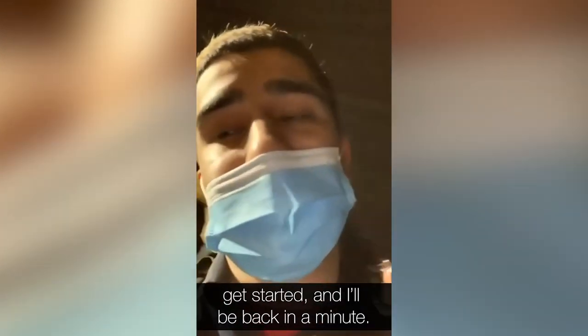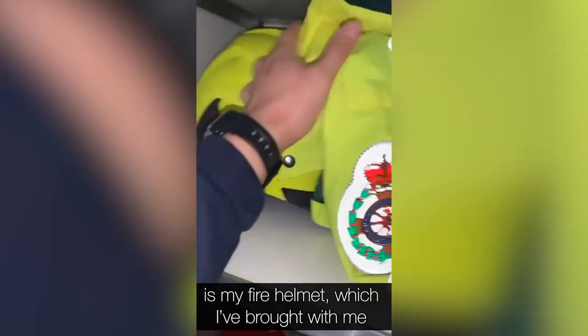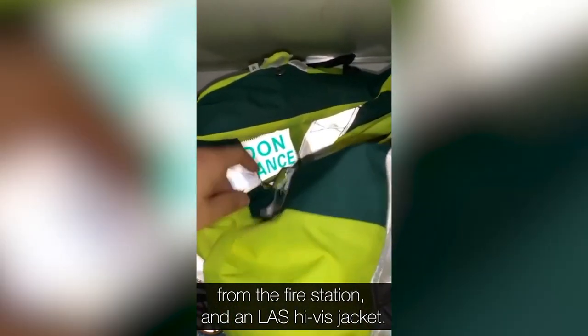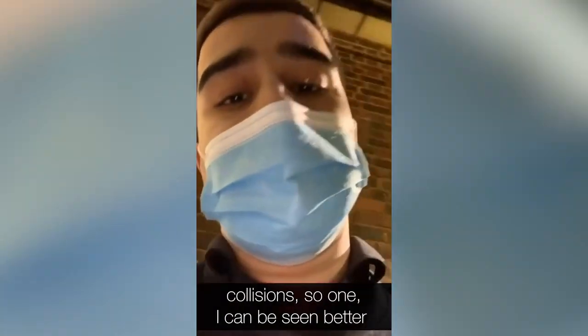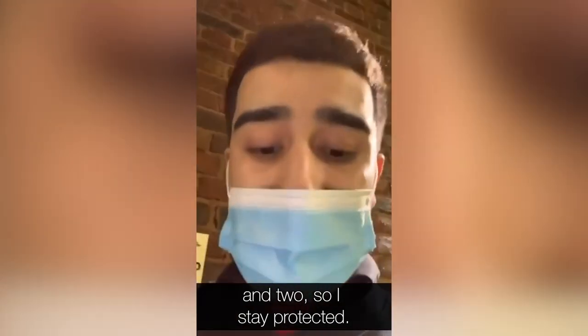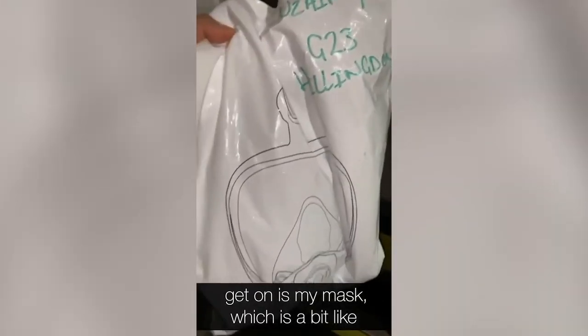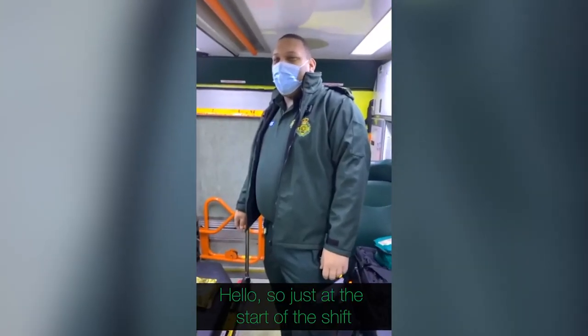The first bit of kit I get into the ambulance is my fire helmet, which I've brought with me from the fire station, and an LAS hi-vis jacket. These are mainly used for road traffic collisions — one, so I can be seen better, and two, so I stay protected. The other bit of equipment I like to get on is my D-mask, which is a bit like a BA mask.